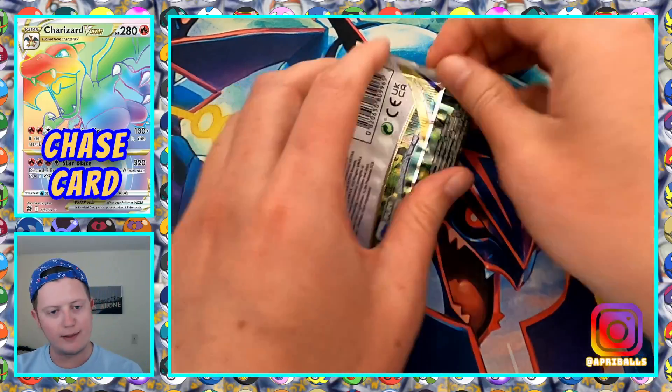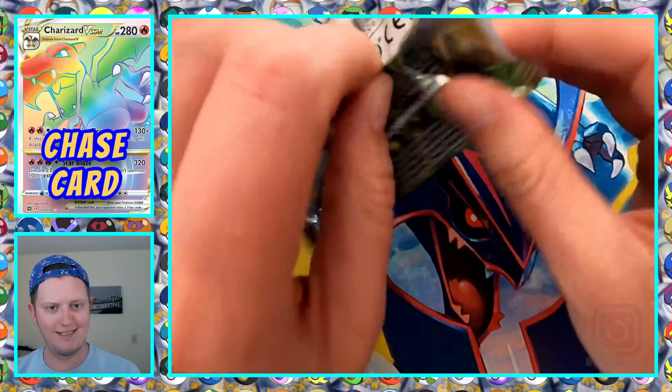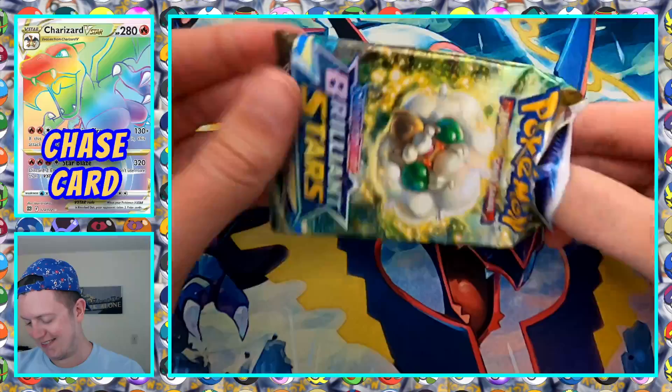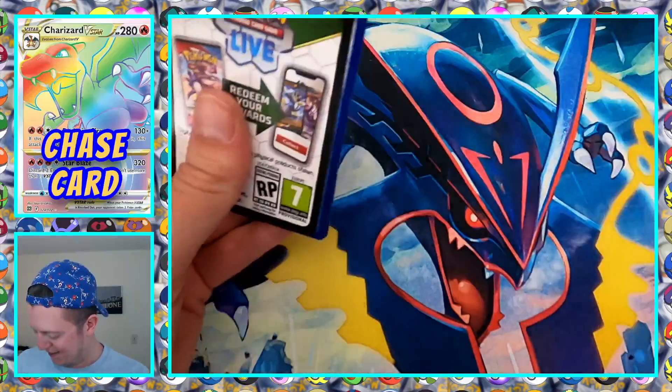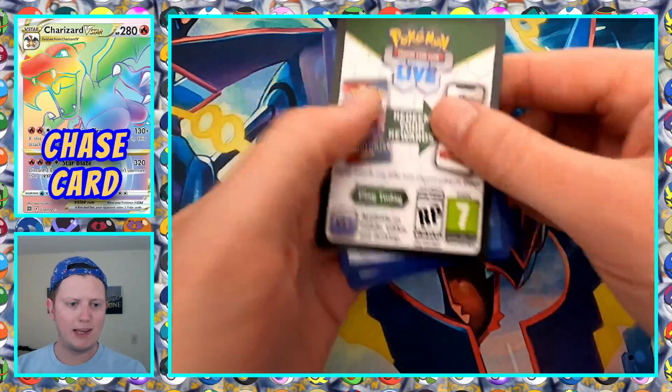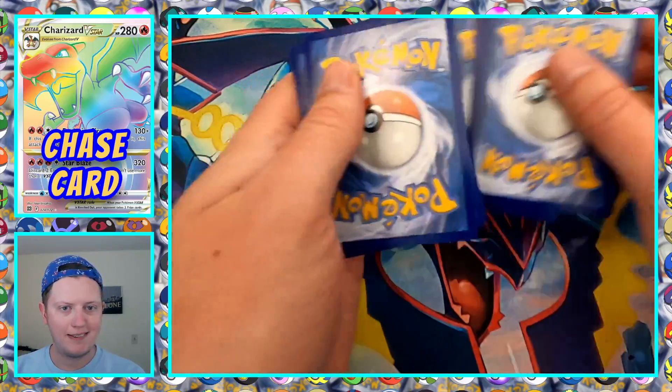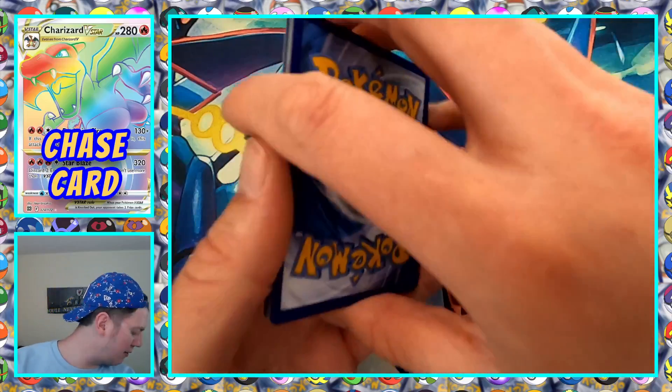My cat Ravioli wanted to open some packs too. Pack six, past the halfway point. We've got a black border — hopefully we get a good pull. Chat says hi to Ravioli. We've got a Psychic Energy, Prinplup doing a little surf on an iceberg — Titanic hit it.